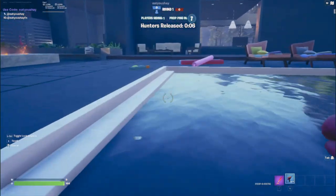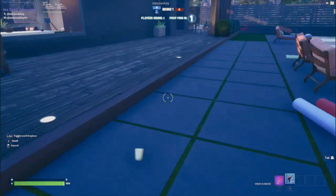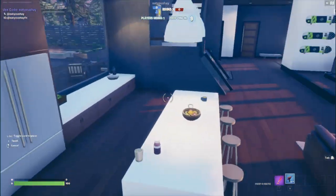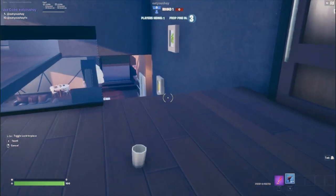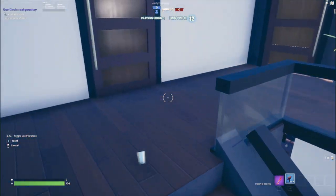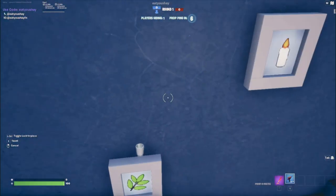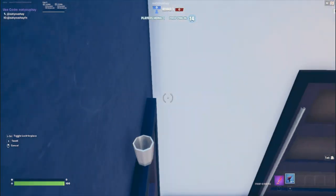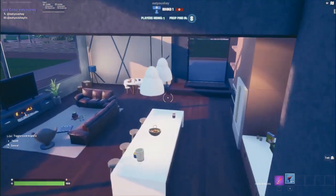Over here you can turn into an oil and get right here — you're not visible from either side. I'll show y'all the cabinet spot later. This one: say you're running, you can just turn around and they'll think you jumped off, but you can jump right here on top of that painting. I just found this one out so I can't do it very well yet. You jump up here, jump on this doorway, and you're good.